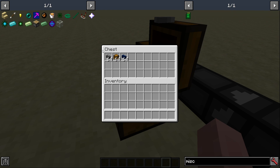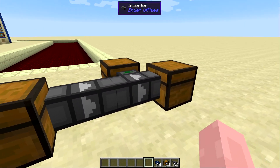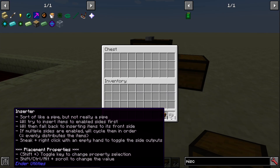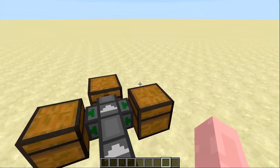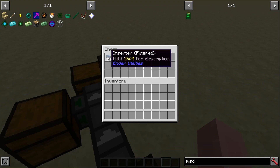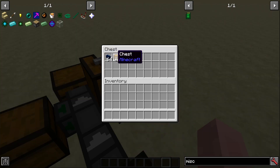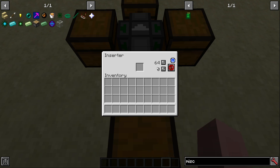If I put items in now, instead of going outwards they will go to the first output it sees. You can add another output with an empty hand. When items are thrown in, it starts splitting the load — it went to the filtered inserter, then the regular inserter, then the chest. That's all well and good because it took the full size of the stack. Now if you go into the inserter configuration you'll see the stack limit is 64.